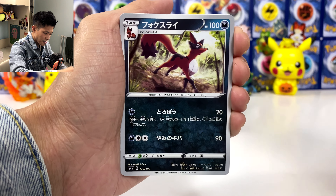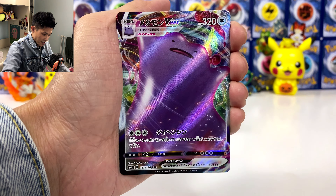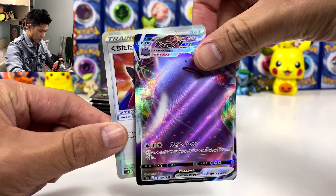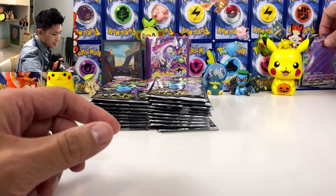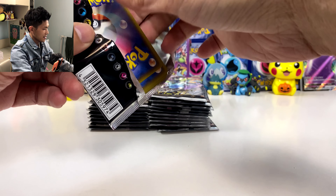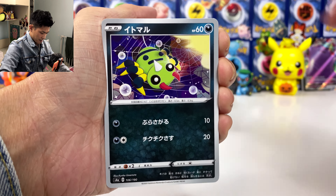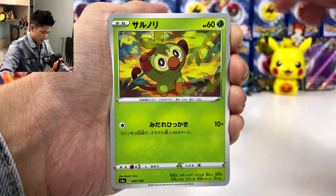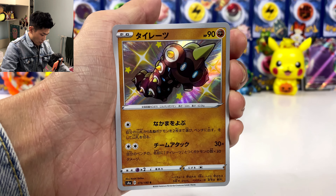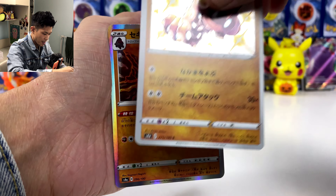Just give me at least something I haven't pulled. We got a Ditto V-max and a reverse holo Salamence. We'll put all the good stuff at the back. Second pack — spinner rack — and we got our first shiny!